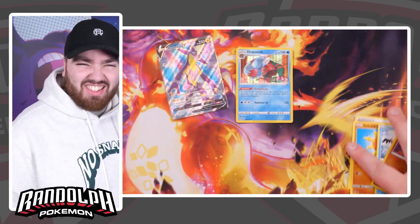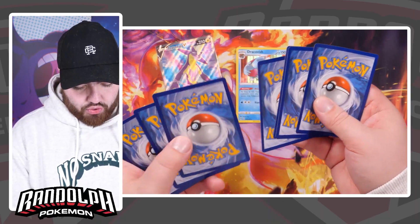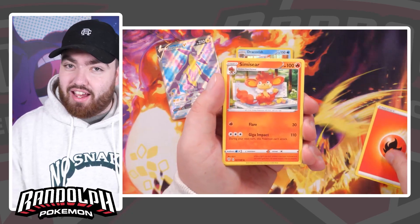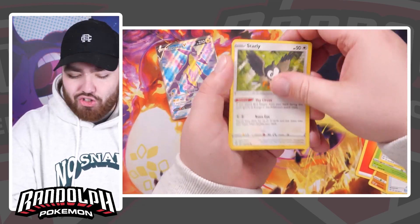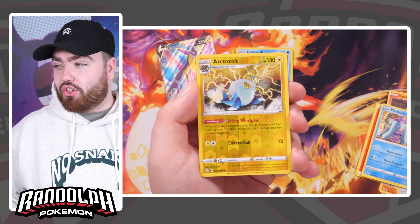I remember shining for a Dracovish, just tapping the A-button so many times at the Fossil Restorer in Sword and Shield. Four from the back, give it a tap — we have a Fire Energy. That could be a sign in Darkness Ablaze! We've got Vibrava, Cape of Toughness, Hansage, Scalmory, Starly, Torchic, Marini, and a Reverse Holo Octazole.